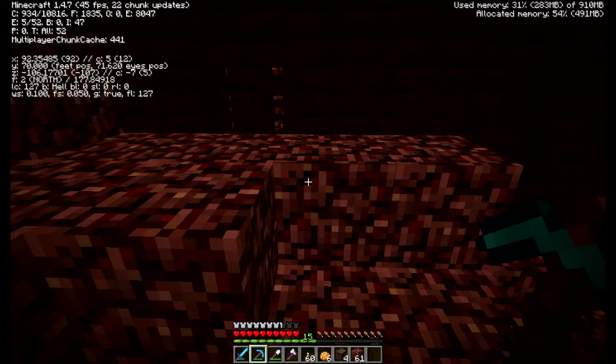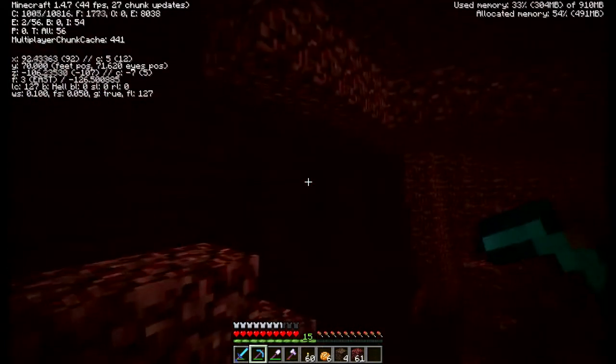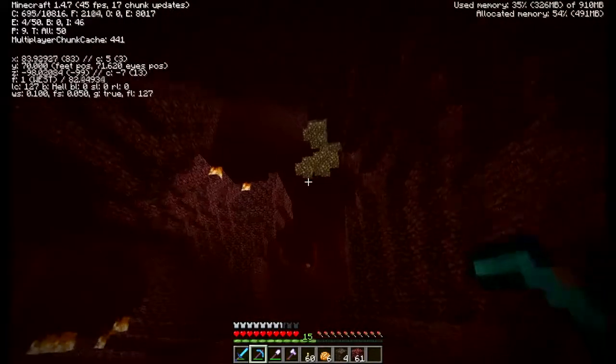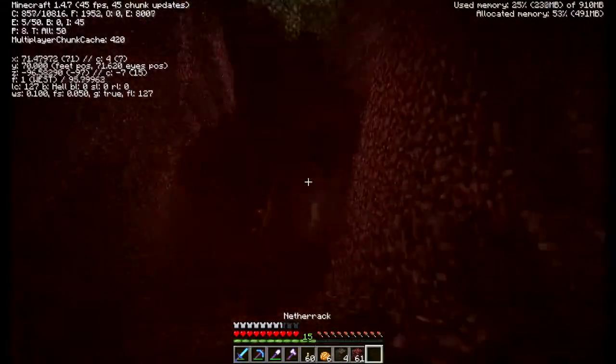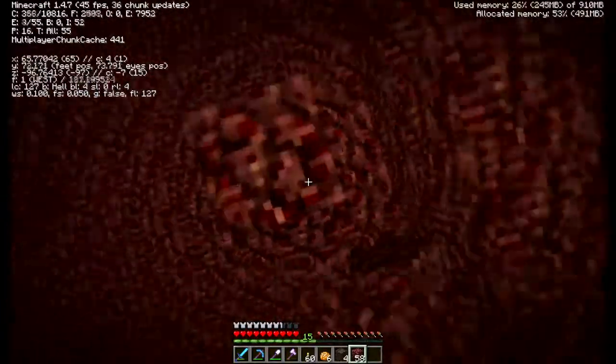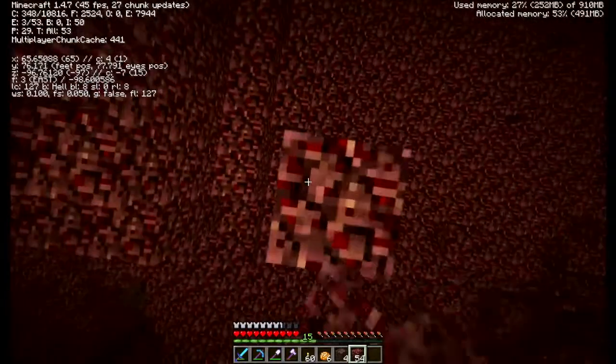We're at 92, 70, negative 106. Our nether portal is 35, 64, 25. So we are a little ways away. I haven't seen one ghast yet - I'm glad. I actually came in here to get glowstone, that's what I'm going to do right now. And this is just a little bonus for today's episode.